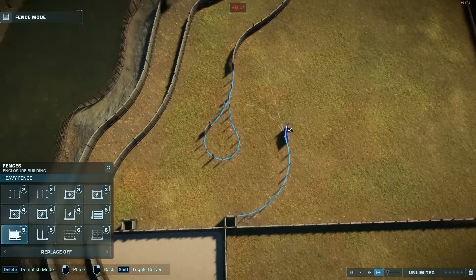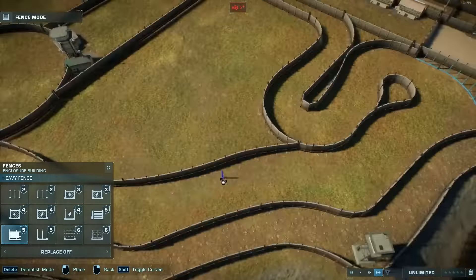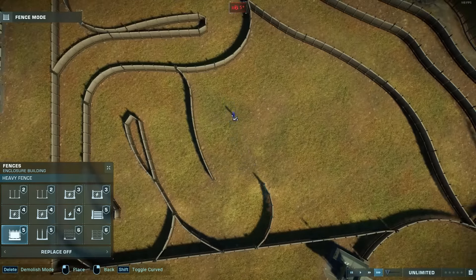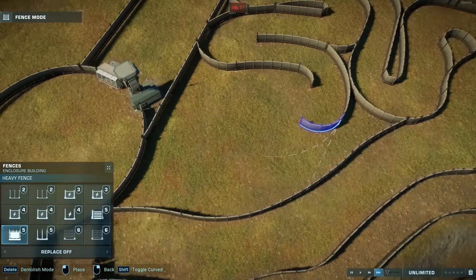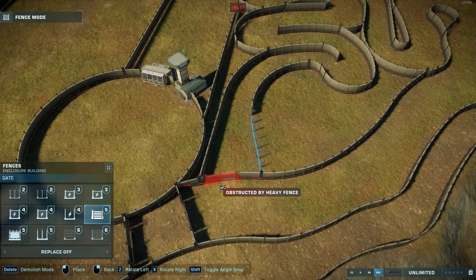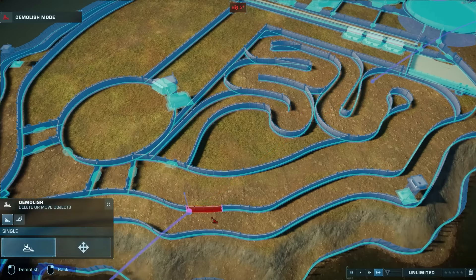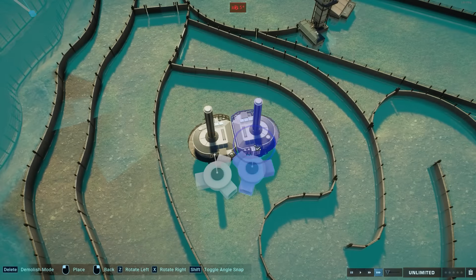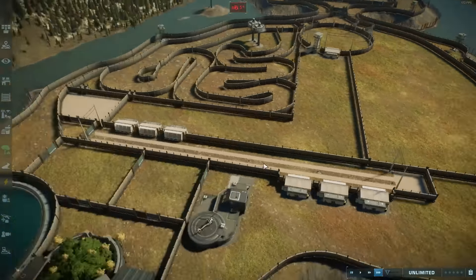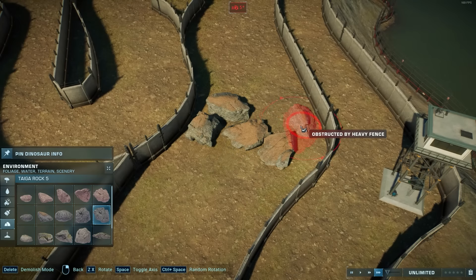Now we're working on the obstacle course — a winding path that we're going to add obstacles to. Because the obstacle course is between the racetrack and the holding pens, technically the racetrack could be reached by wrangling. But my idea was instead to have the animals airlifted to the racetrack tranquilized — there's a big paved area right by the track where they can drop off the tranquilized dinosaurs.